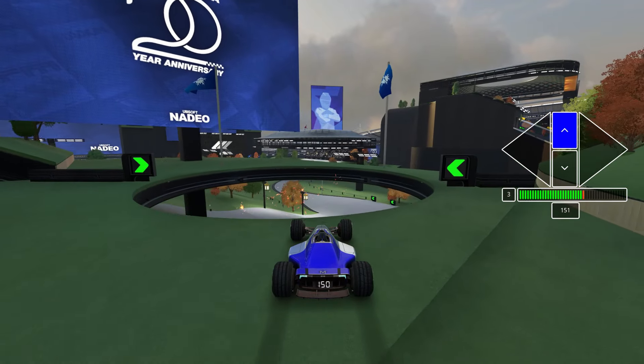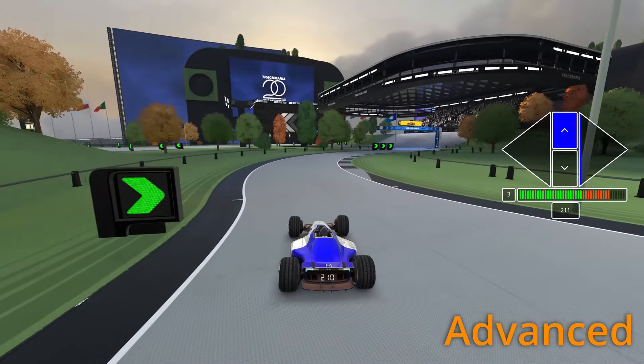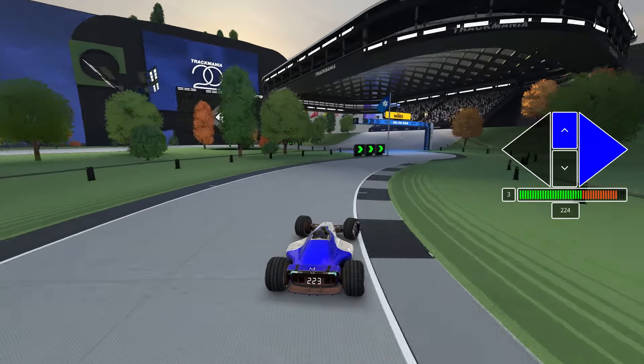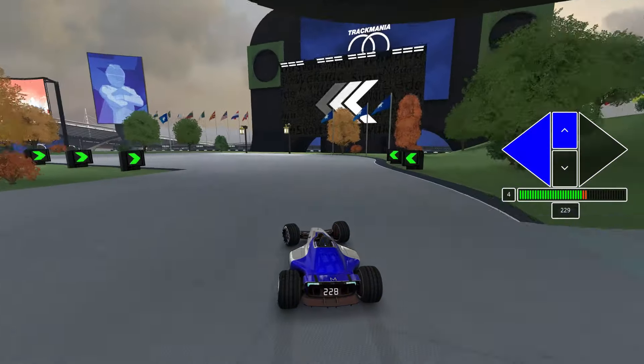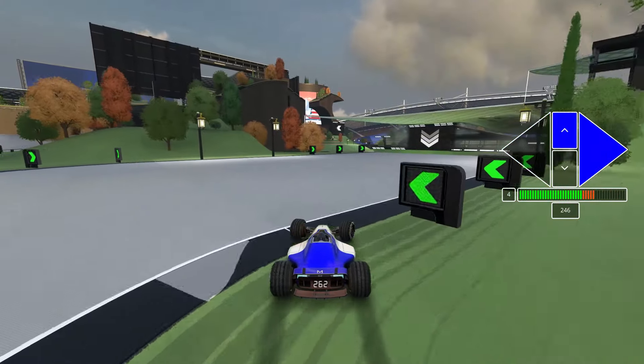Drop down straight into the downhill for the shortest route. Avoid the grass patches and drift to the left early. You may need to drift a bit more to avoid this grass patch, even though it won't slow you that much.